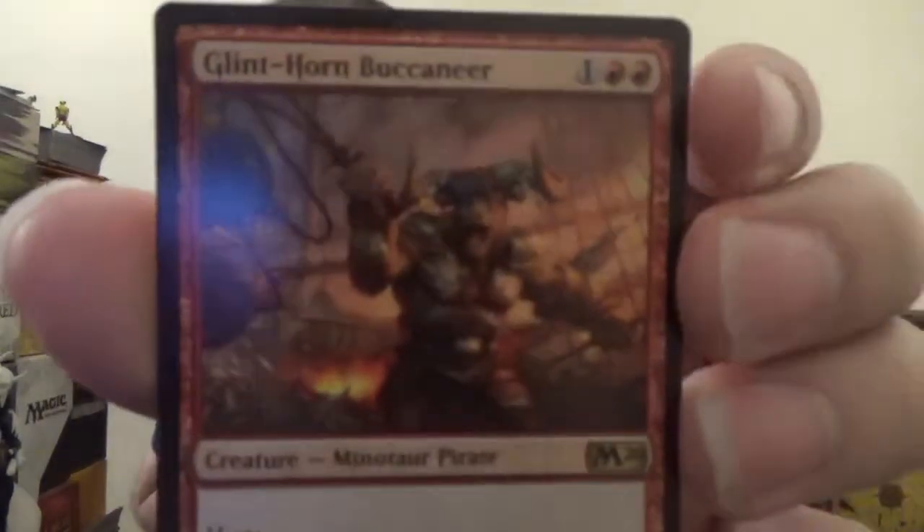Next up we have the Glinthorne Buccaneer — a 2-4 Minotaur pirate with haste for one colorless and two red. Whenever you discard a card, Glinthorne Buccaneer deals one damage to each opponent. One colorless, one red: discard a card, draw a card — activate this ability only if Glinthorne Buccaneer is attacking. This would actually be very useful against a black discard deck. As it's not legendary, you could potentially have four of them in play.